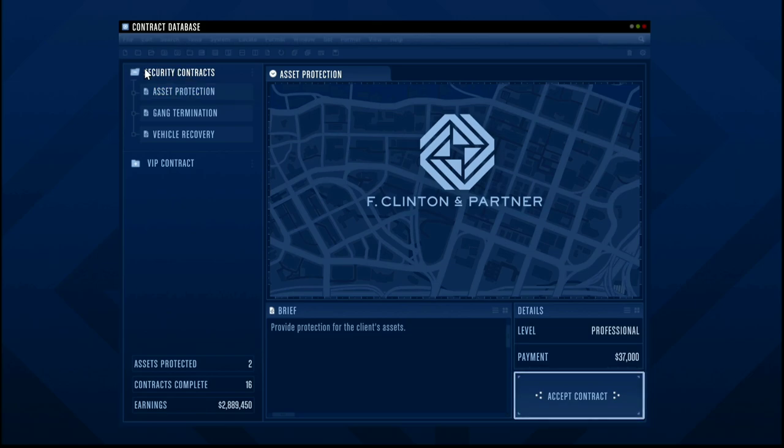Now the number one best way and quickest way of unlocking the payphone hits from Franklin is security contracts. You only need to complete three security contracts. These are unlimited - they keep randomizing, you can do them unlimitedly. You just need to complete three and then you will have the ability to unlock payphone hits from Franklin. My friend, another YouTuber, sgelloquent, went ahead and done this method and it worked.